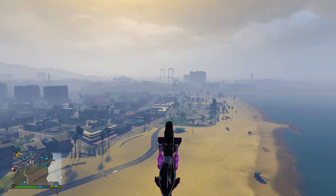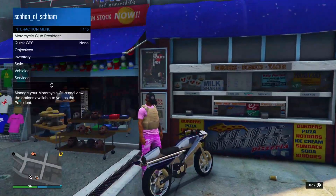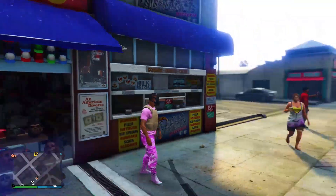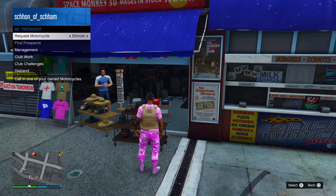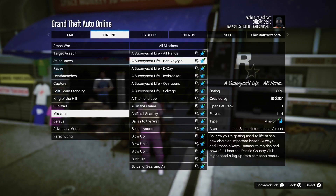From here, make your way over to the mask store and save the outfit into the first slot. Then pause the game, go to Online, Jobs, Play Jobs, Rockstar Created, Missions, and start up a Titan of a Job.